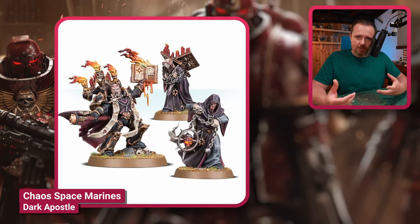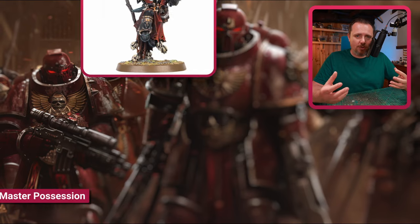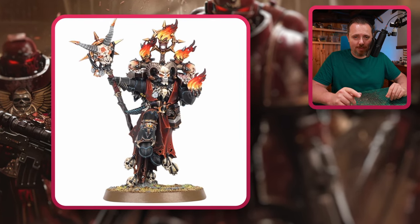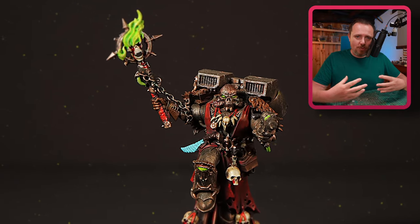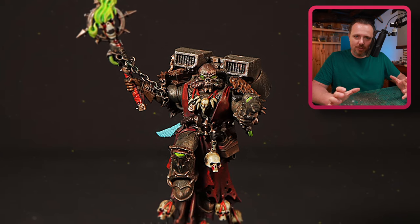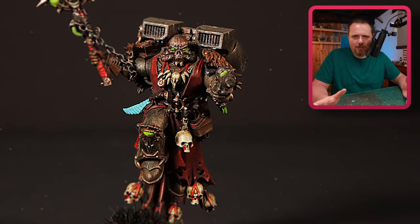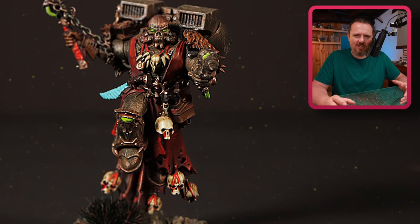The Dark Apostle comes with a lot of fire and fiery books, and the Master of Possessions comes with a lot of torches on his back. He has a very dynamic pose, and I used that pose to make a jump pack chaplain for my fallen Templars — all it took was removing the regular backpack and putting a jump pack on his back. You'll have a jump lord, which is really something I would do for my Word Bearers. This guy screams Word Bearers much more than the new jump lord, which looks more like Black Legion or maybe Night Lords.